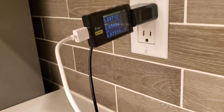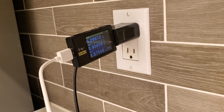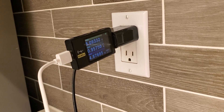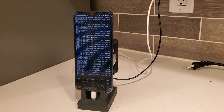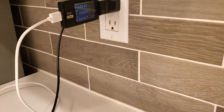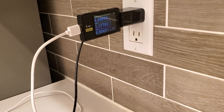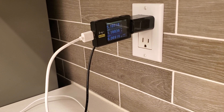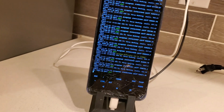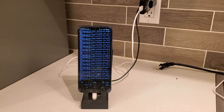Now I'll pull one of my beefier phones that gets a lot of hash rate and we'll see what wattage that pulls. Here is the Dream 5G — I already did a video on it, called it the king of budget mining phones. It pulls around 6 to 6.5 watts for 6.7 megahash.